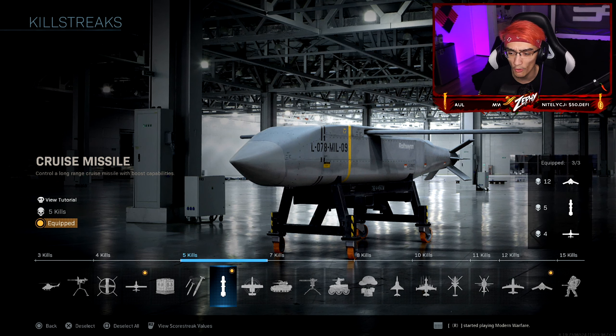And then one last important thing — UAV, Cruise Missile, and Advanced UAV. I know a lot of people use VTOL but honestly VTOL is not worth it. If you're trying to raise your score per minute, you're better off using Cruise Missile to be able to destroy the VTOL. So if an enemy calls in a VTOL or Streak, call that bad boy in and you can get it over with instantly. Once again guys, if you enjoyed the video, be sure to drop a like, subscribe if you're new, and comment down below saying Purple Obsidian.